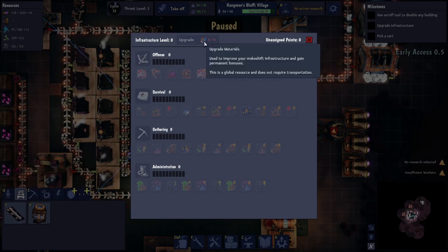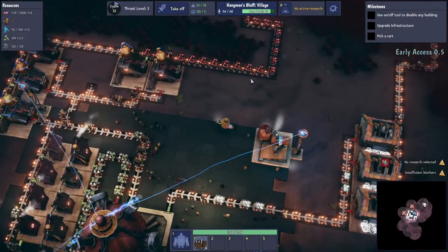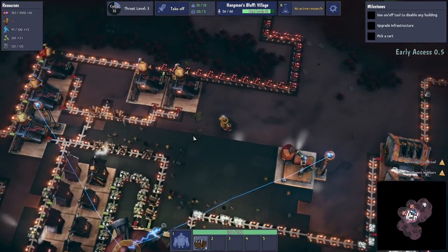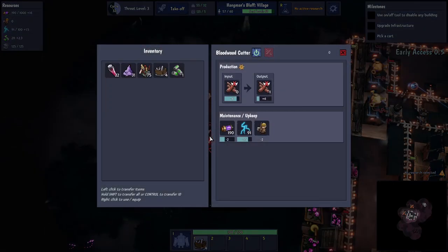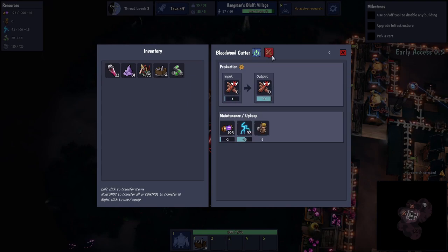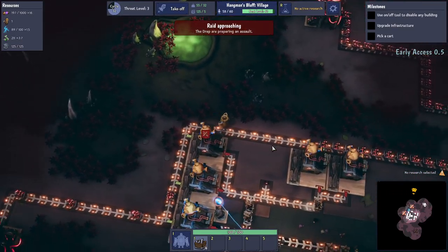We definitely need some more wood production. I don't know what's happened to that one — maybe there's a limit on it. I think it might have run out of logs — resource depleted, yes. A raid is approaching, so we kind of need to sort this stuff out. If I just redo the flow, that'll replay. Good. So where's that raid coming from? Same place again.